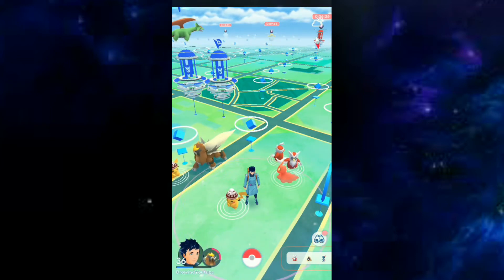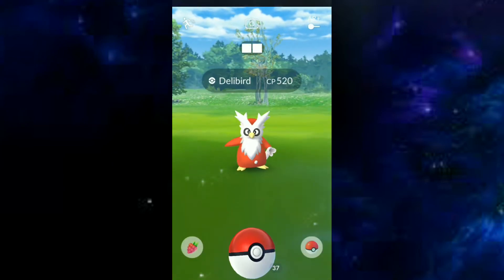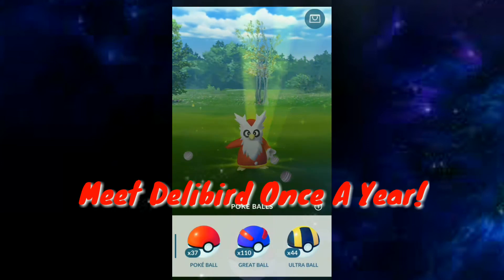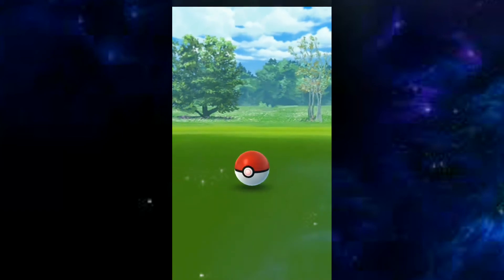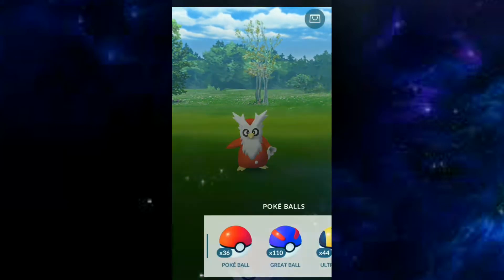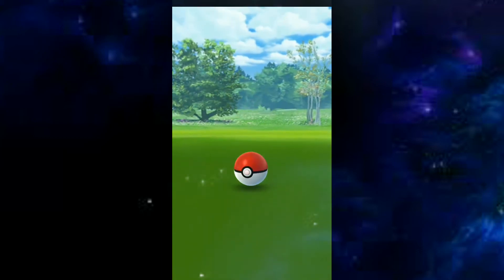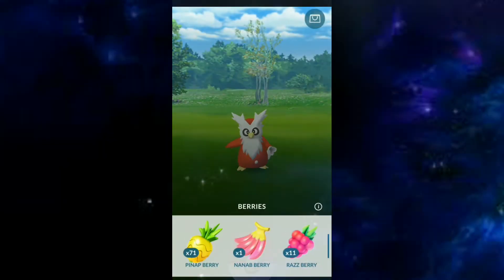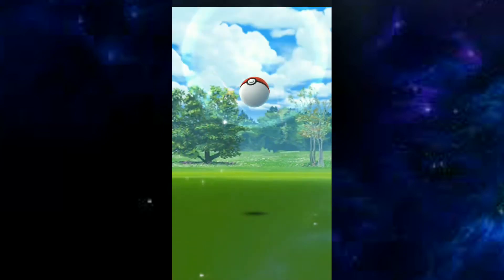Now I would like to show you how I caught this red and white bird — it's a Delibird. This Pokemon can only be caught at the end of the year. From the name of the Pokemon, Delibird comes from the word 'delivery,' and you know who delivers gifts like a bird flying every end of the year in December. I think this Pokemon is dedicated to Santa Claus.